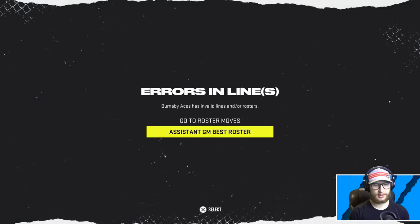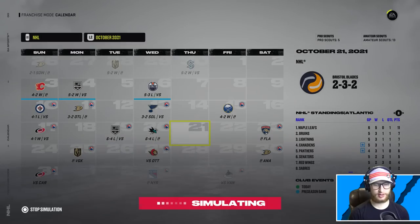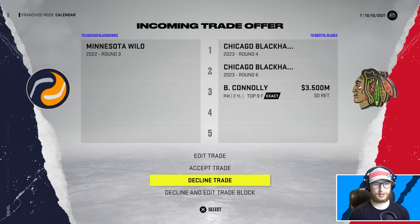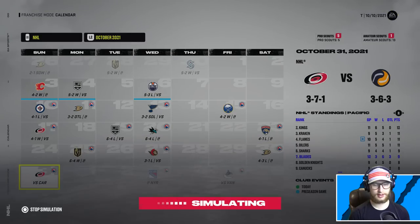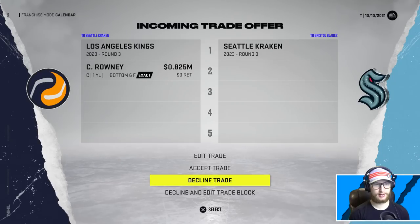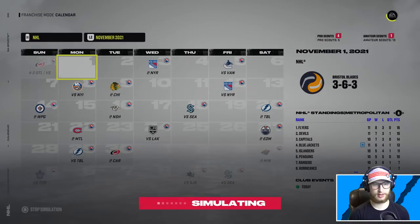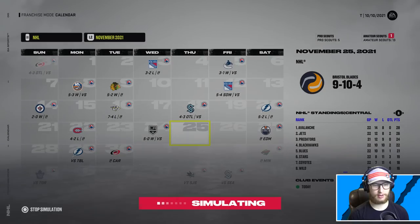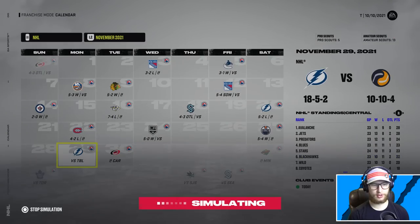We get another trade - we're sending Vancouver's fifth and Andreoff to St. Louis for a fourth. Accept that and do best roster. We're getting Brett Connelly and a fourth plus a sixth in exchange for Minnesota's third - another player added to the squad. Been relatively quiet for a little bit now - that was a flurry of trades all at once.